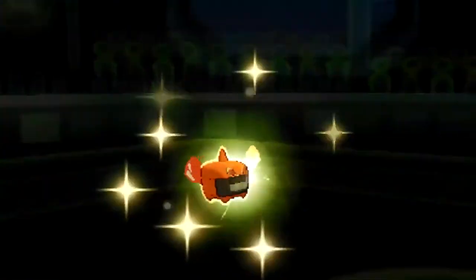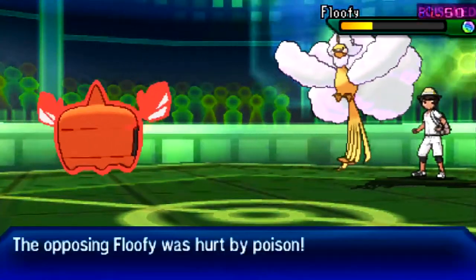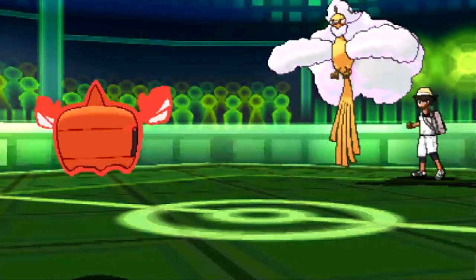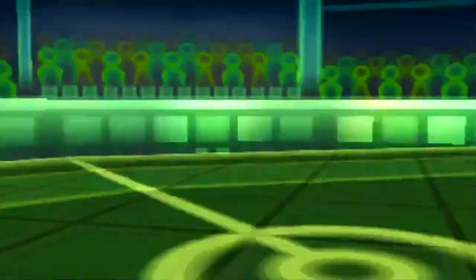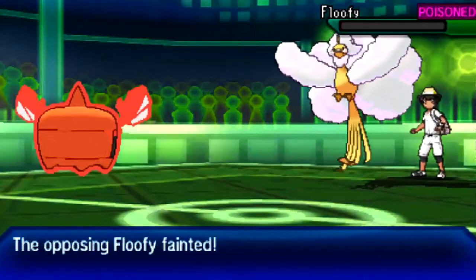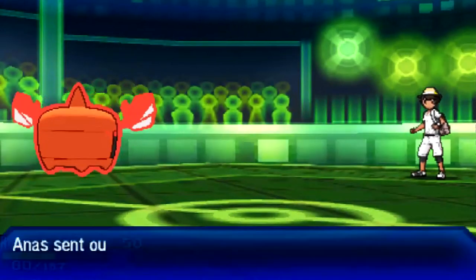Altaria has to click an attack to take on Rotom Heat. Rotom is a great check — it resists Fairy, resists Fire Blast if Altaria is special, and is immune to Earthquake via Levitate. My opponent clicks Return, which does just about half at plus two. Rotom Heat is mixed defensive, not max Defense — I also have Special Defense investment in case Altaria ran Hyper Voice.